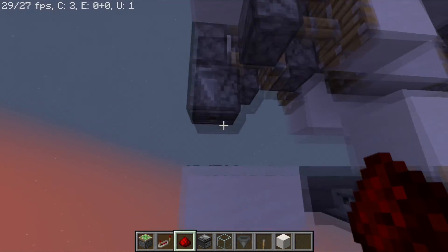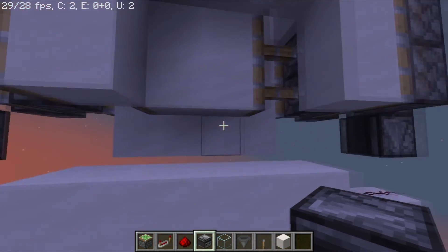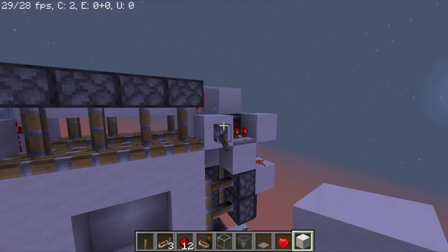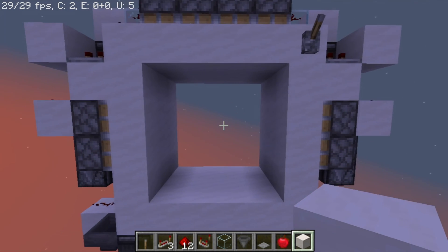For the bottom part, you are going to add a hopper here with an observer facing into this piston. Then you need to repeat the same process on the other side and your two-way door is nearly complete — you just have to add those shoe blocks to have a proper entrance. Thanks for watching, have a good day!